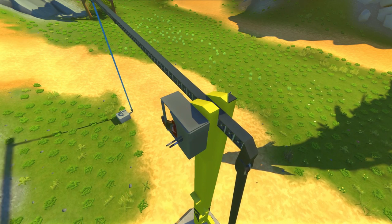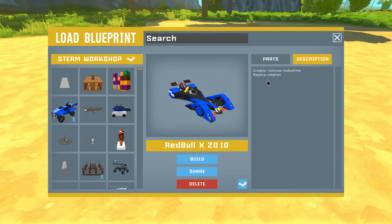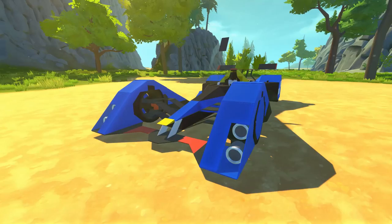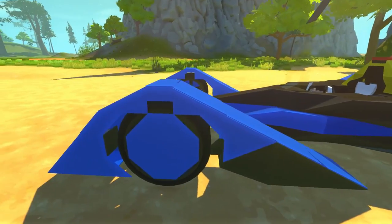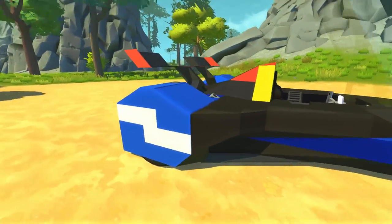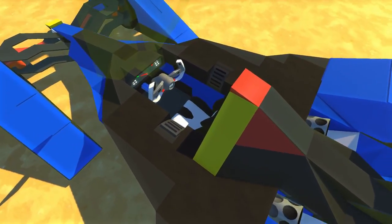Next up we've got the Red Bull X2010, created by Ashman Industries, known for making really nice cars in Scrap Mechanic. This is a replica - Red Bull must have made some type of F1-style concept car. Let's spawn it in. The first thing you notice is it's quite minimalistic. I absolutely love these front fenders - they hug the wheel perfectly. The back looks really awesome too.